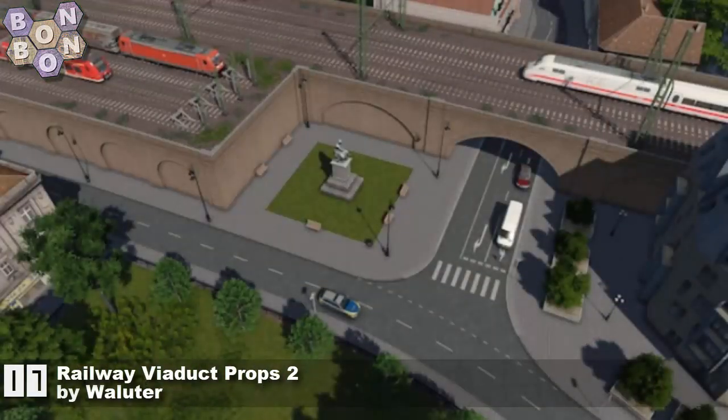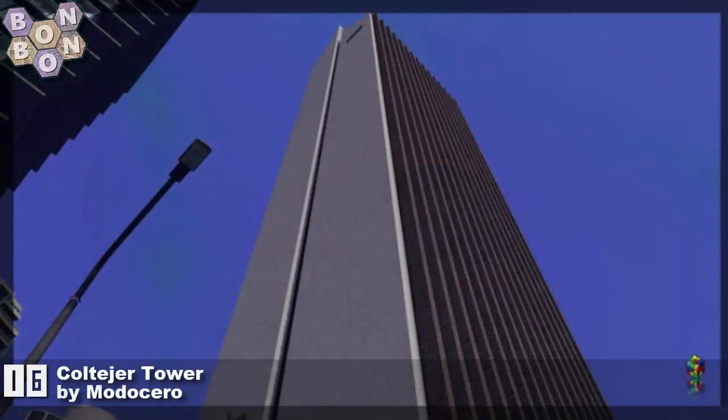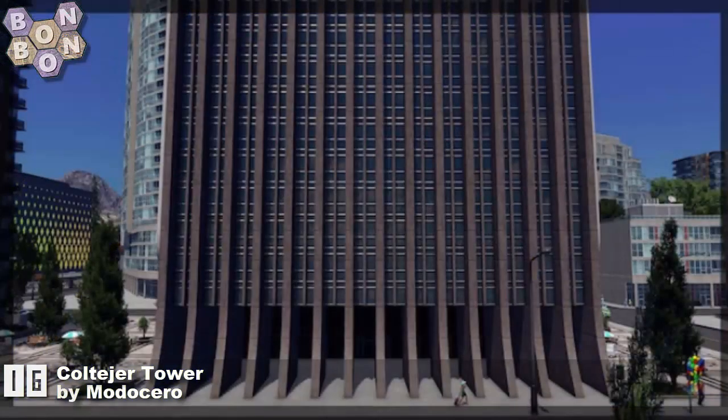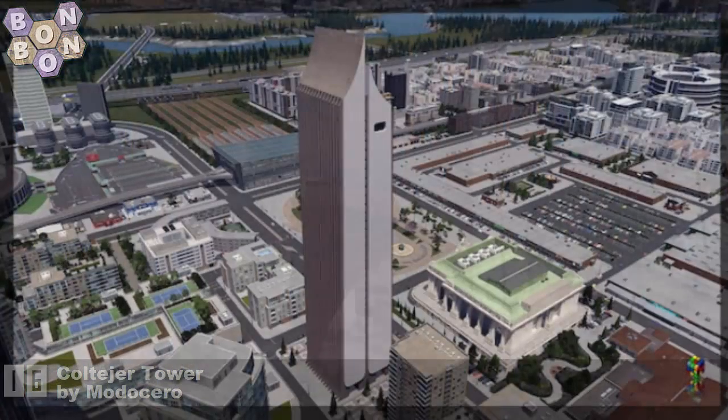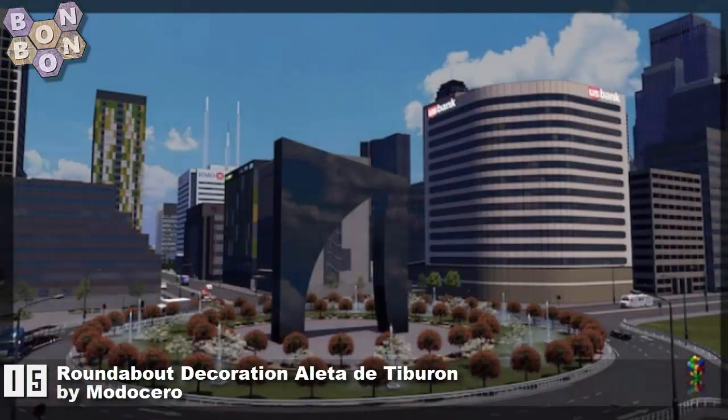Number 17, Railway Viaduct Props 2 by Valuta — fairly new to the chart, first time was last week, and we're going to see a lot more from them this week. Number 16, the Colte Hair Possibly Tower by Modichero — a classic building, the tallest building I believe in Colombia, though I might be wrong on that. Number 15, the Roundabout Decoration Ante de Tiburon, also by Modichero — they've really shone this week.